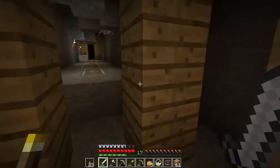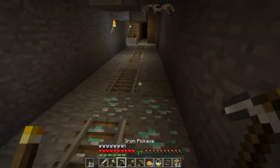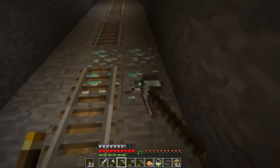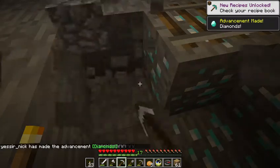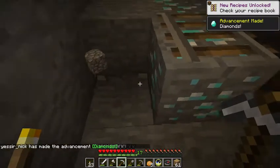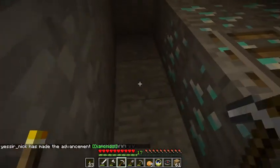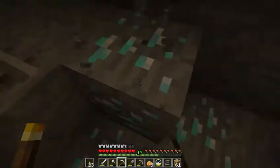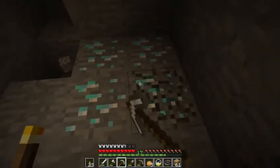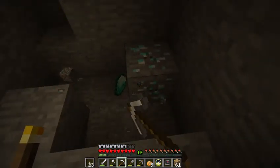Let's look around and make sure there are no creepers. I said I was going to explore first but I just can't pass up diamonds. I do hear a little lava so I want to be cautious — I'm going to dig around the diamonds first to make sure there's no lava underneath. Nothing's worse than finding diamonds, digging for them, and having them fall into a lava pool. I had that happen and I was so mad.